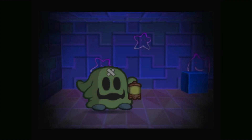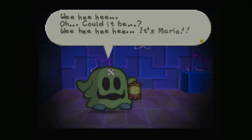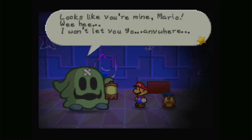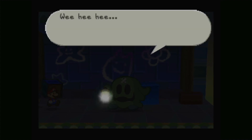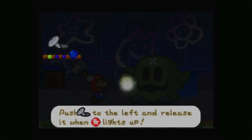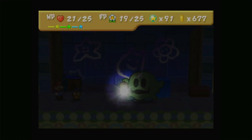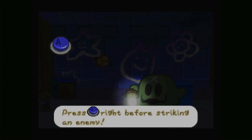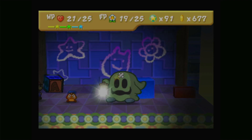Welcome to part 17 of the Paper Mario playthrough. We're starting off with a mini boss - and this is the gimmicky one because we're technically fighting this guy in the dark. The darkness mechanic is only used like twice in the game, the first being here. You can only target the lantern because it's the only thing you can see in the room, so you can't actually target the ghost guy.